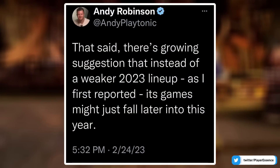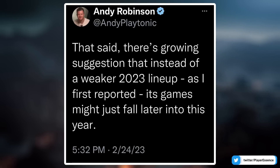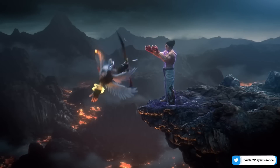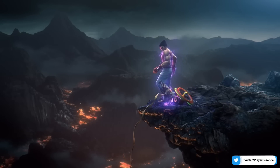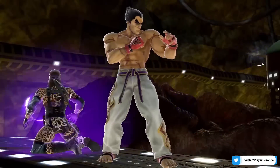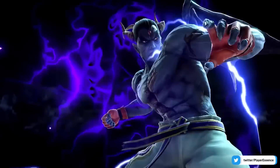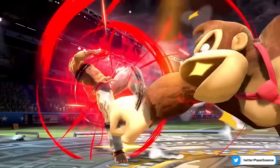Andy Robinson from VGC stated that Nintendo doesn't have much to show at E3, but there's now some backtracking. He recently tweeted: 'That said, there's a growing suggestion that instead of a weaker 2023 lineup as I first reported, its games might just fall later into this year.' So it seems like maybe he spoke a little too soon — sometimes you get information that doesn't turn out to be fully accurate.